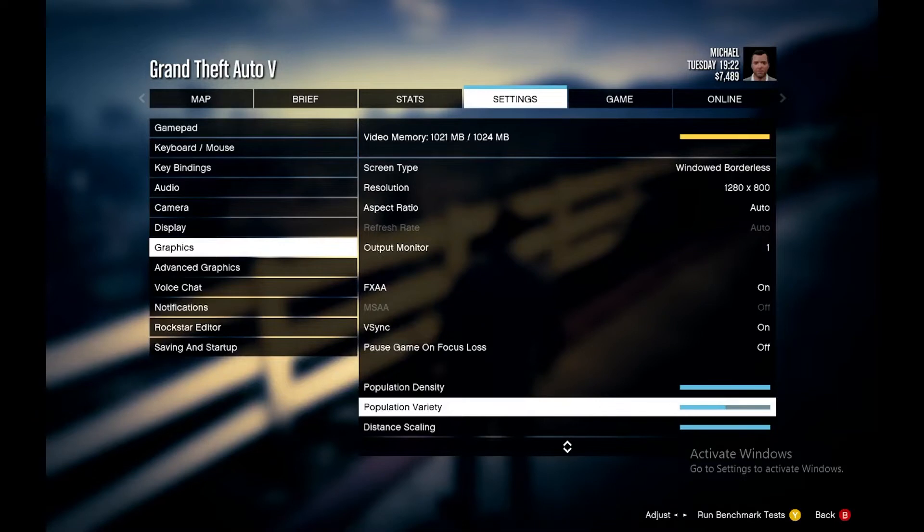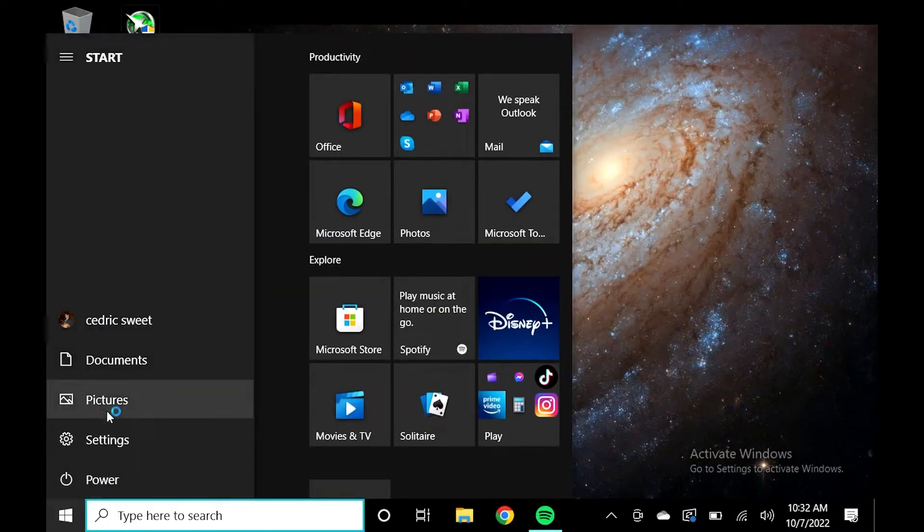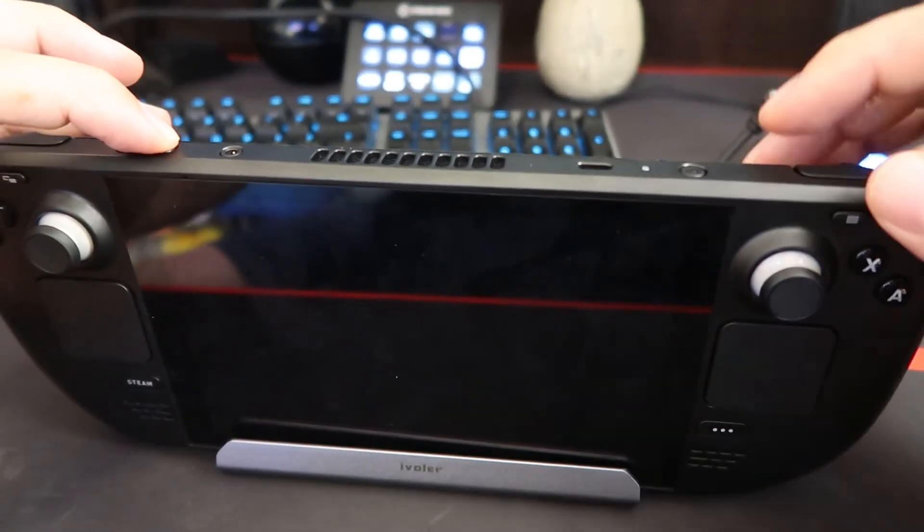To get past this, all we need to do is go into the BIOS. To get into the BIOS, all you have to do is shut down Windows on the Steam Deck. Once that's done, hold the volume up button and hit power.